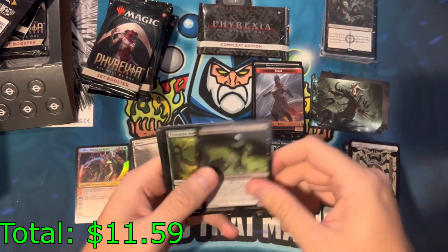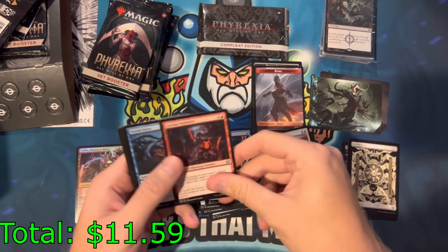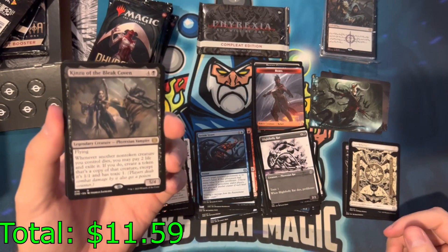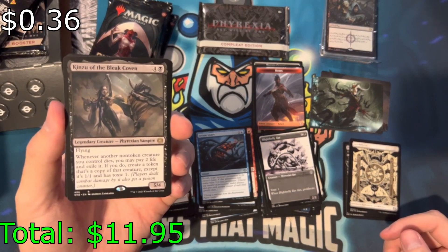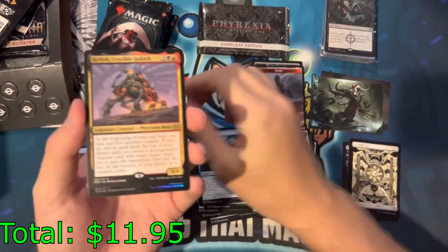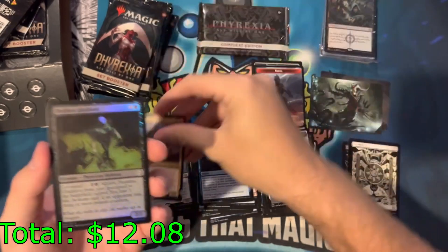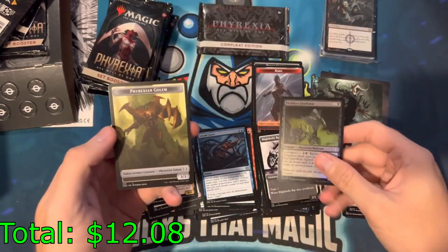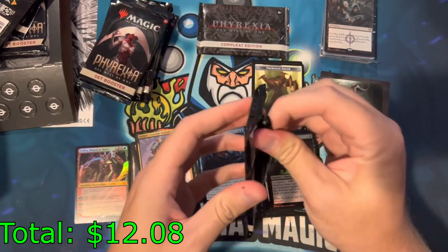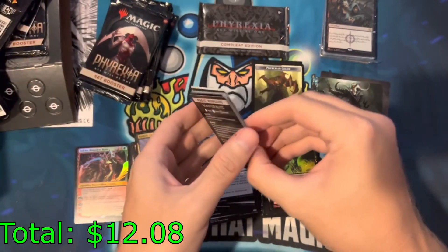Don't jinx it. Everyone is getting their value's worth out of these boxes. Kinzu of the Bleak Coven, Kethic Crucible, Goliath — we do have a deck on this. And a Phyrexian Golem. Even if you got it at 140 you might still make your money's worth depending on the complete edition.